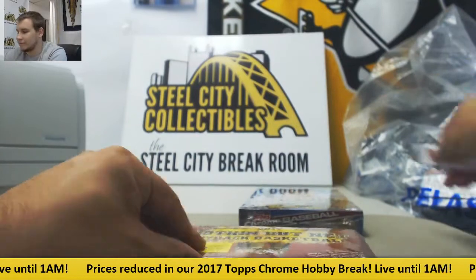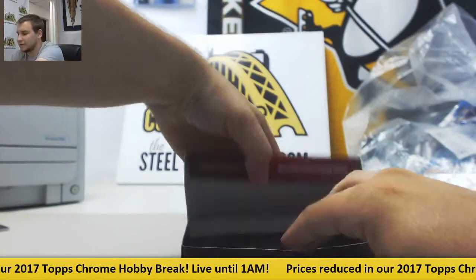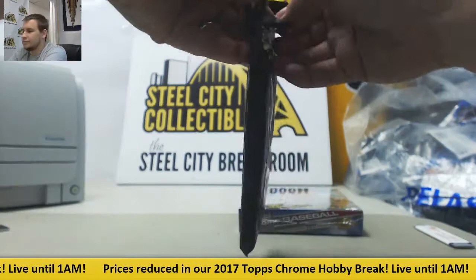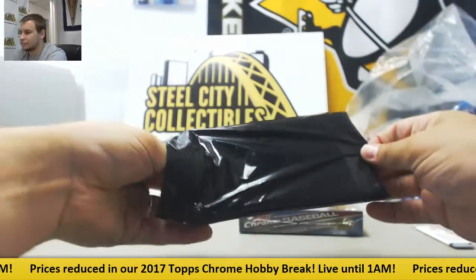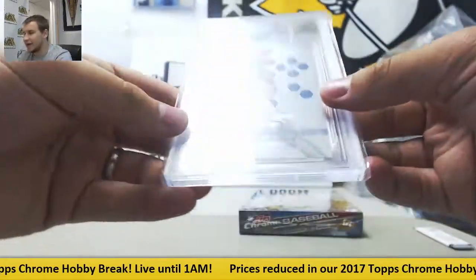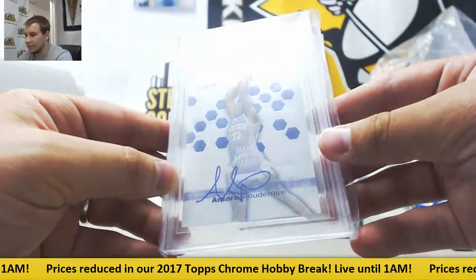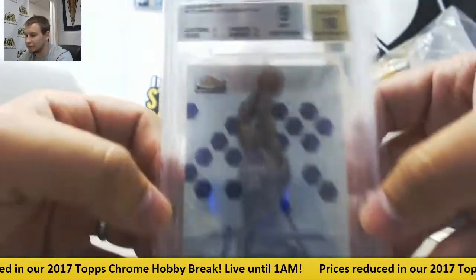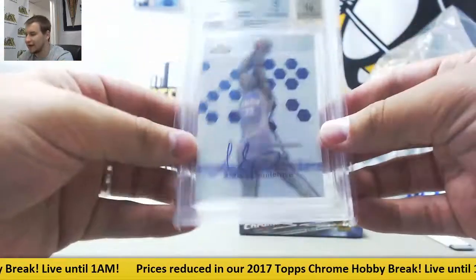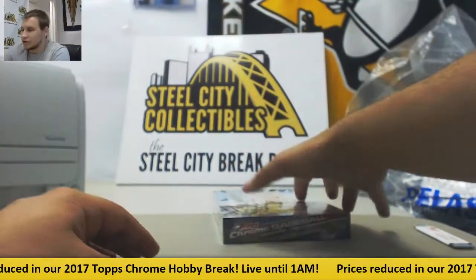I'm going to do the Super Break here real quick and we'll finish on Chrome. This is a heavy box of Super Break — graded card it looks like. And it is numbered to 999. 2002-03 rookie auto: Amare Stoudemire. BGS Mint 9 with a 10 auto. Every subgrade is a 9. Numbered 63 of 999. And we'll finish on Chrome.